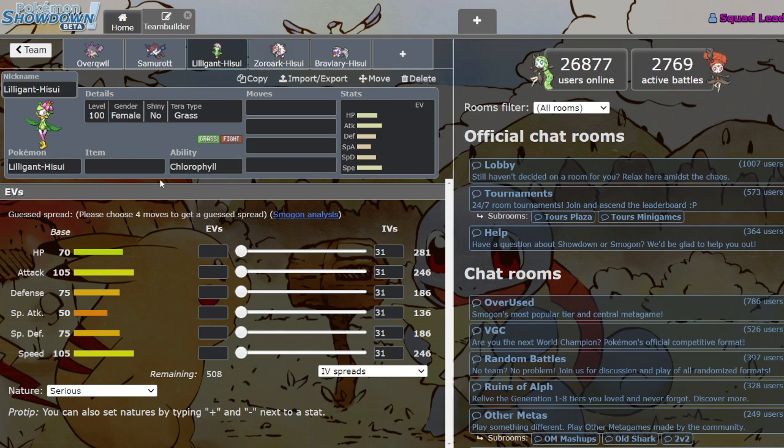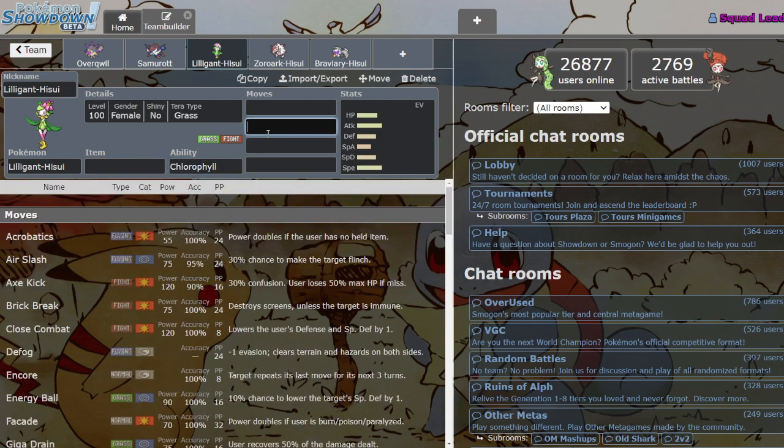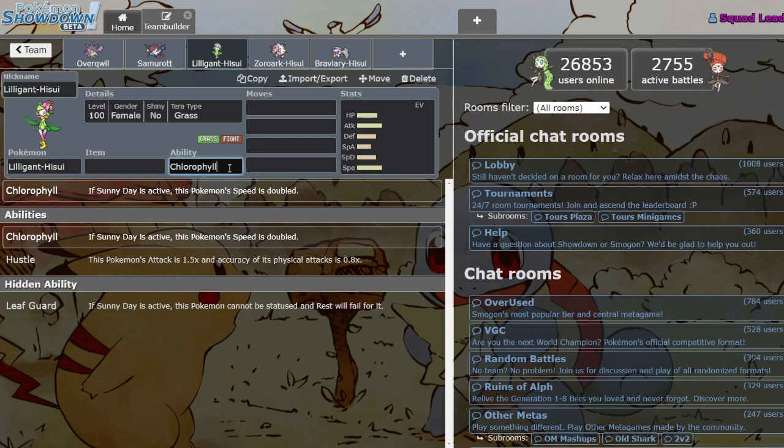Next we got Hisuian Lilligant — speaking of glow-ups, this Mon's dirty. It's Grass/Fighting now, which is cool — not a ton of those, just Breloom and Chesnaught. Having extra typing is good since pure Grass has never been great. The really interesting thing with this Mon is the abilities — it's got Chlorophyll and Hustle. Leafguard we don't care about. Hustle and Chlorophyll are what we're here for.